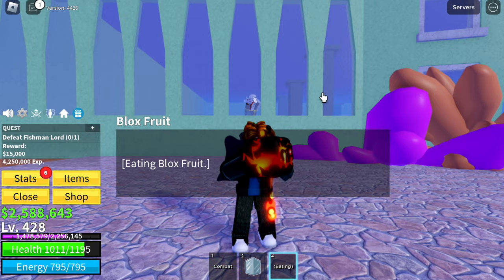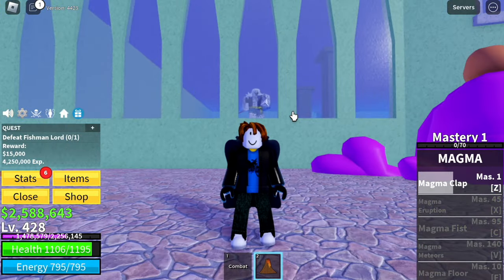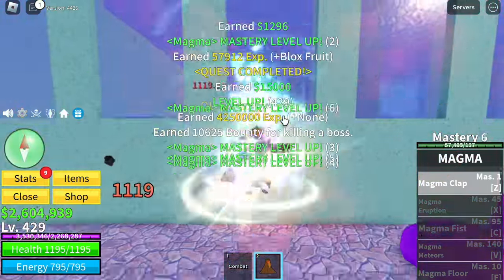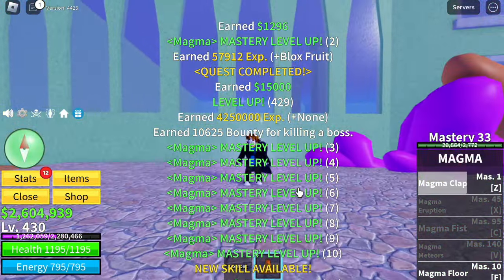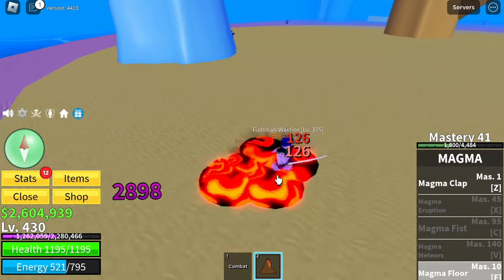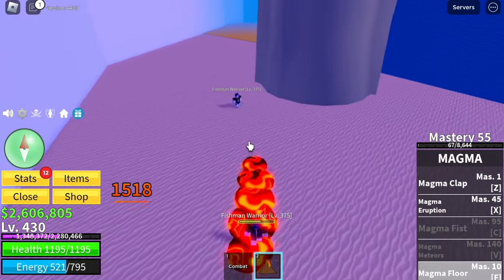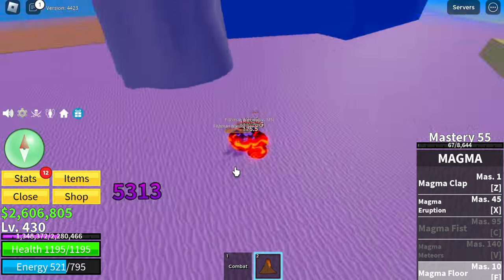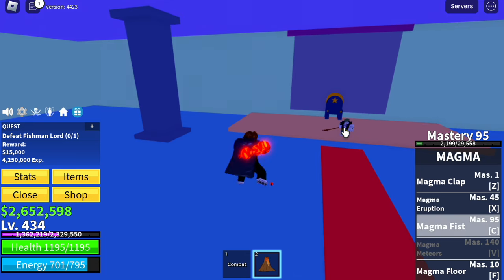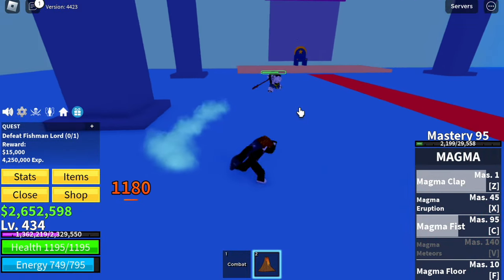Now we're gonna use our third fruit — our final fruit. This fruit has the highest damage output compared to all fruits. The best fruit for grinding is the Light Fruit, but on the third sea, you can also use the Magma Fruit — Awakened. The problem is this fruit has no M1, but you can use your F skill — the Magma Floor — to damage your enemy. There is no duration for this F skill, but it is slow. If your enemy has no Haki, you can use this indefinitely. We're going back to the Fishman Lord. Magma Fist is one of the best skills because it stuns the enemy. Magma Clap — 1,180 damage. Magma Eruption — not the best skill, but it can damage your enemy.